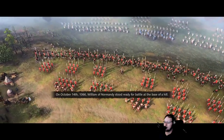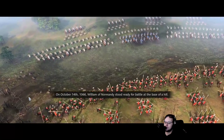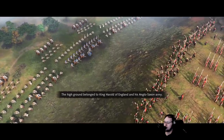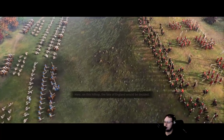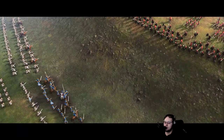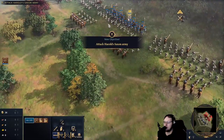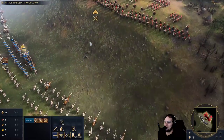On October 14th, 1066, William of Normandy stood ready for battle at the base of a hill. The high ground belonged to King Harold of England and his Anglo-Saxon army. Here, on this hilltop, the fate of England would be decided. Alright, let's learn to A-move. That's a very, very lame army.